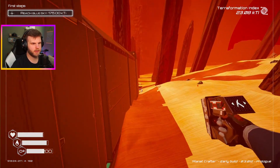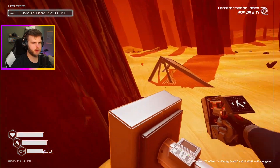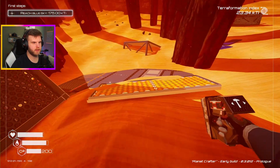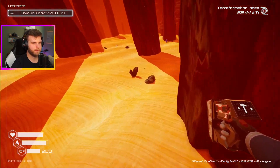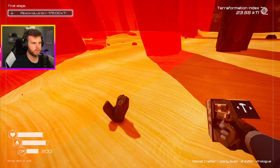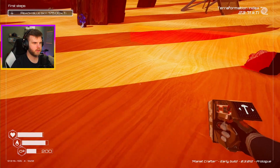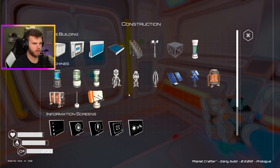Is this a base out here? Another tier 2 solar panel. Some storage sinks. Can I build a habitat out here? I need iron. I need one more for a second. I'm just building this just to have it out here — that way I have a little place to be and I'm not using up all my oxygen tanks.